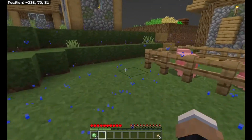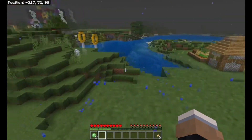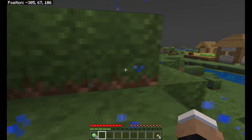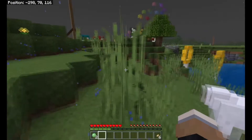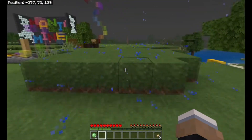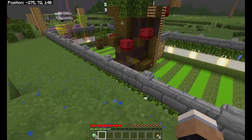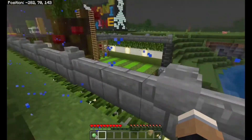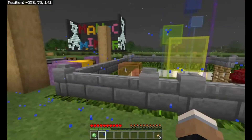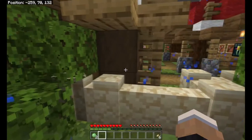It looks like someone's been building over here as well, very close by. What is this place? Let's go over here and have a look. Let's see if we can find someone to talk to, because there's obviously life here — there's stuff. What is this stuff? Some kind of elytra thing — parkour, I don't know. There are also a lot of shulker boxes here. Someone's been here very recently.